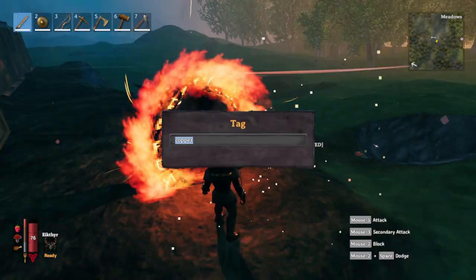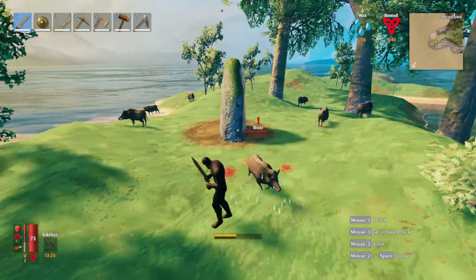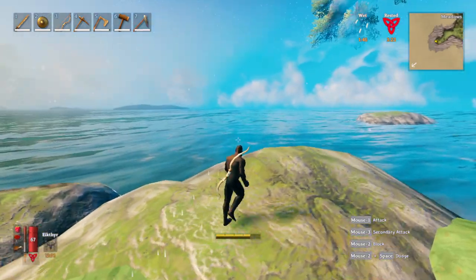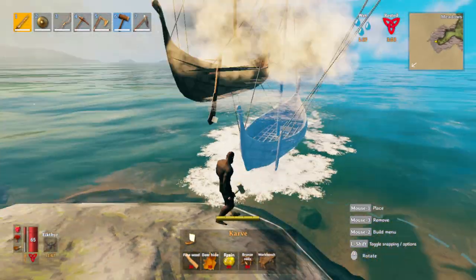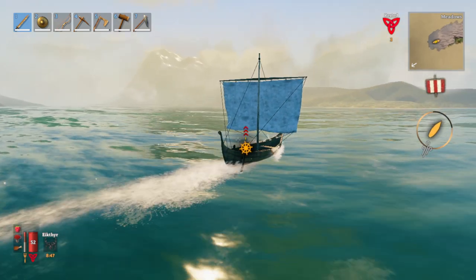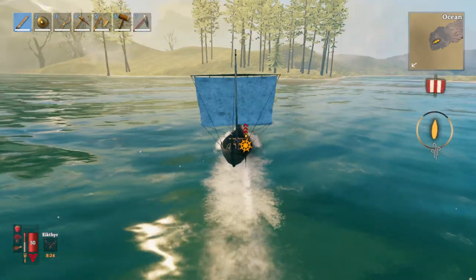I'm gonna rename this portal to 'swamp' and start heading west. Destination: the elder. Here is the westernmost point of this island — beyond us, only blue skies and unknown worlds ready to be conquered. Gonna place the karve in the water, and we are ready to sail. And look at the size of that mountain right there. Those dead trees over yonder dictate we are about to enter the swamp.